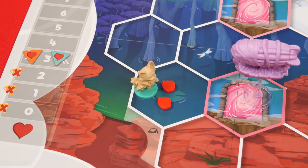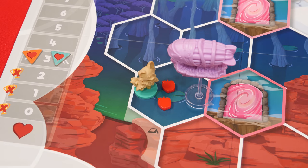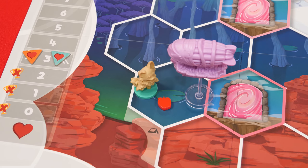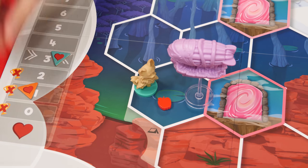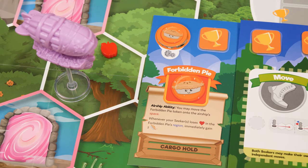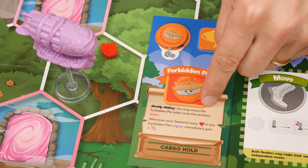After using the seek action to move the airship, you can add a single apple or gem from its space into your cargo. However, if it came from a space with an opponent seeker, then you took it from them and you lose two friendship. After moving, instead of taking an apple or gem, you can choose to perform your unique airship ability. Just follow its instructions printed here on your airship mat.